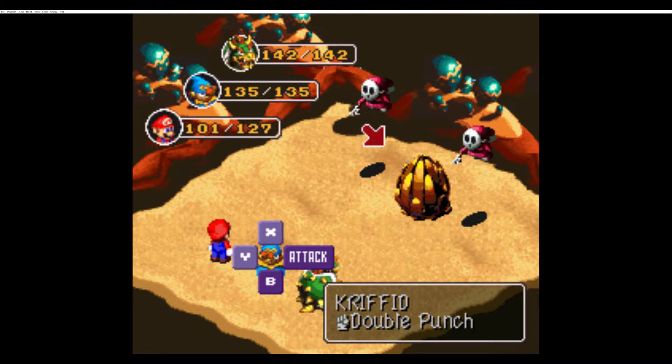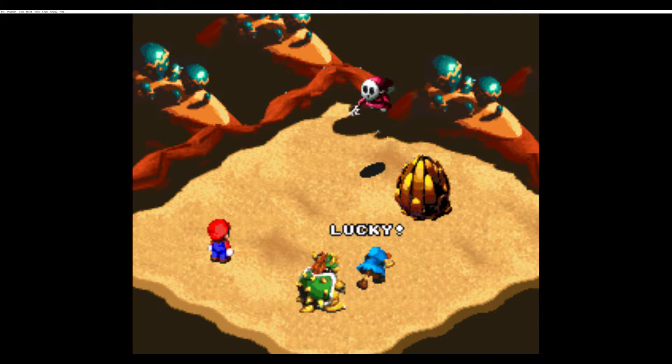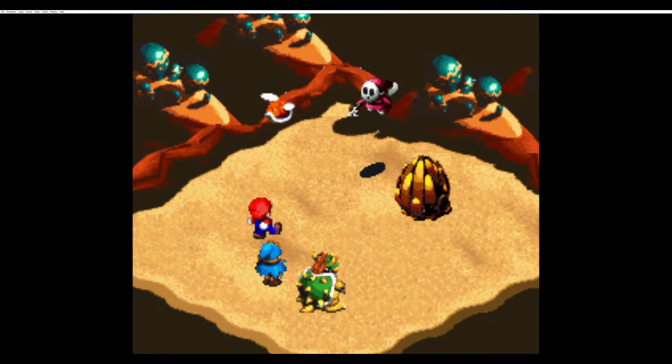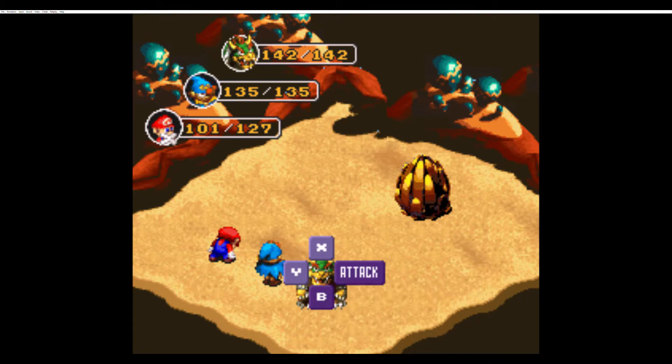There's another new enemy right there in the middle — Criffid. Another one of those bush critters. Got a lucky out of that one. These guys are very musically inclined, apparently. They're blocking my specials so Mario can't jump. Eh, that's okay — the Troopa Shell is more than enough damage to get rid of these guys.